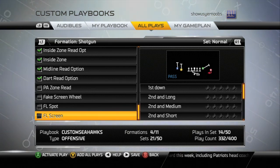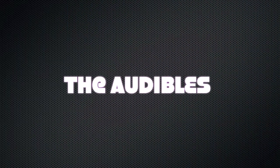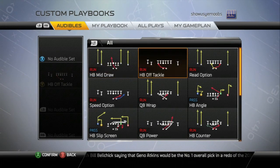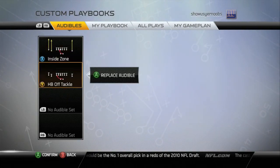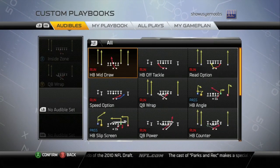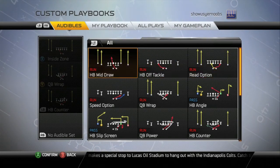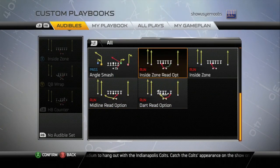Once you start running the scheme, your opponent is going to figure out when you're running and when you're passing. You're really going to keep them guessing. The second important thing is the audible setup between shotgun normal and shotgun doubles on. In normal, we're going to set up all run plays. So I put inside zone as my primary and QB wrap as my secondary. Then we're going to add the halfback counter, and the last one is the inside zone read option, which plays nicely off the first inside zone. This offense is sort of like a jab, jab, knockout punch type offense — we use running plays to set up bigger plays later.